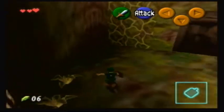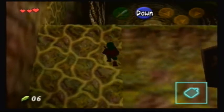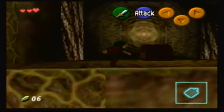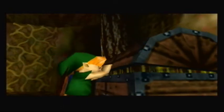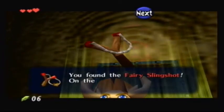We'll miss the platform and just head straight up to the vine wall here. Open this chest here. And there's our slingshot — we're going to use that quite a bit.